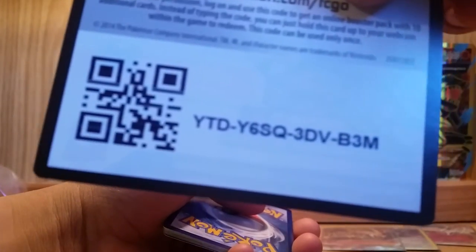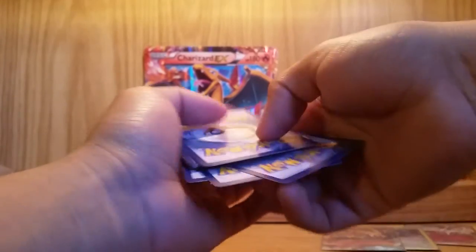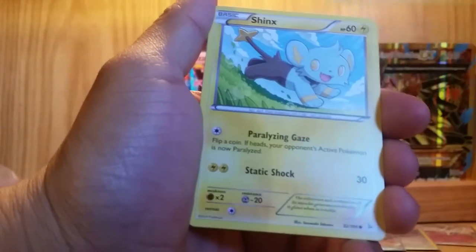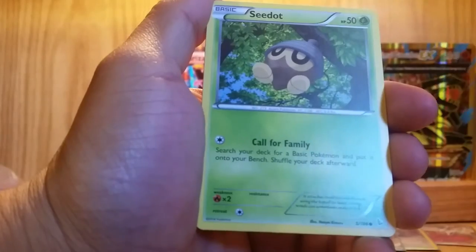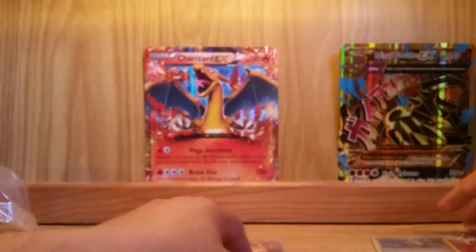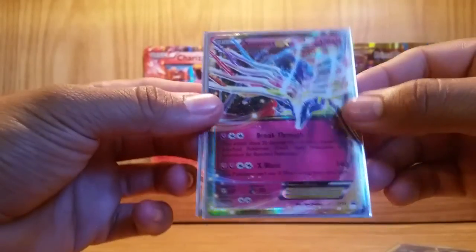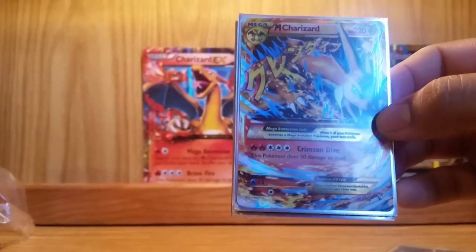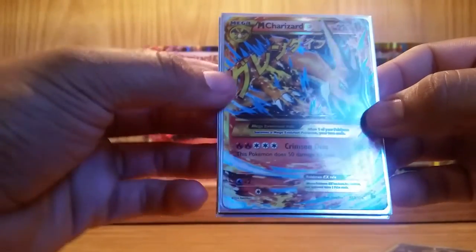Last of the Flash Fires. We have a Fletchinder, Ultra Ball, Pal Pad, Shinx, Skrelp, Seedot, Spritzee, Bunnelby, Reverse Holo Vivilon, and a Luxury Ball Holo. I'm not even mad it didn't pull a load of EXs because I got the promo Xerneas and this Mega Charizard Y EX Secret Rare. Really nice card — great addition to my collection.